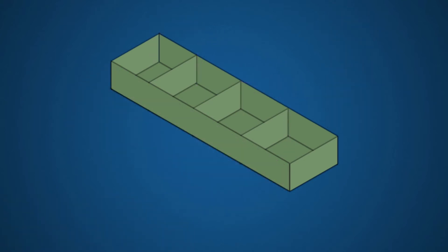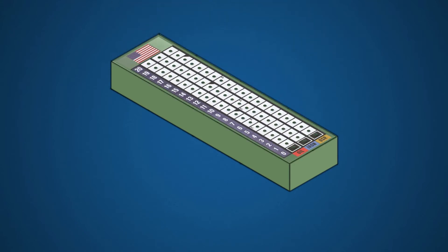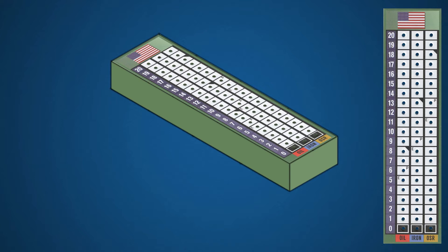Once a national storage tray is organized, replace the resource chart. The resource chart is used to keep track of a nation's oil, iron, and OSR — Other Strategic Resources. Resources are the game's currency that allows players to purchase new military units and bid for turn order. When setting up the game, place a resource pin in the zero row at the bottom of the chart. The red pin is used for oil, the blue pin for iron, and the gold pin for OSR. There is also a white pin — used if any nation's resource exceeds 20. If this occurs, leave the colored pin in the 20 space and place the white pin in the zero space, then use the white pin to track above-20 resources.